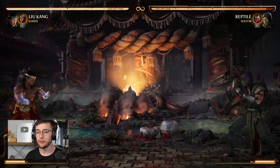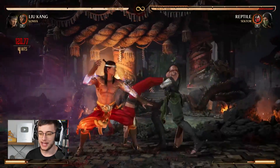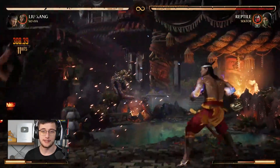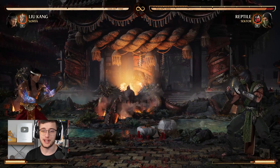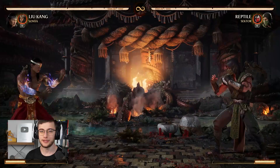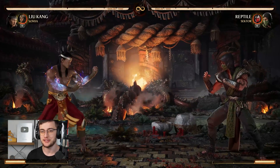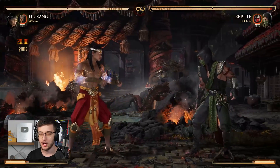We're going to get into the Sonya cameo now. Not many people are really using this one at the moment even though it was heavily used in the stress test and beta — it's one of the easier cameos to use and gives you a lot of damage. The first move is her energy ring — she can do a quick projectile, or if you hold it you can charge it and let it go at any time, making it quite a strong projectile. On top of being able to charge it she can actually cancel it, giving you some pretty interesting interactions on block.